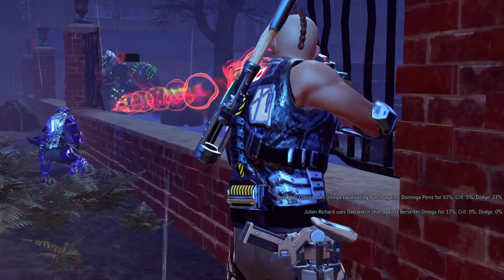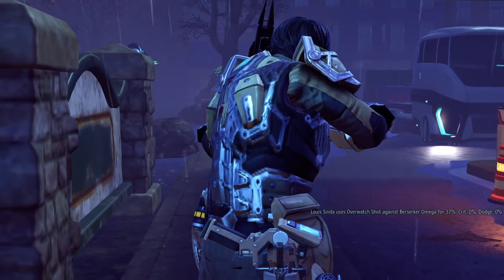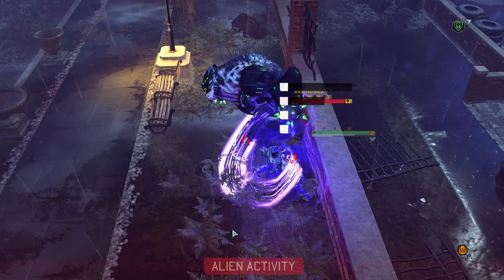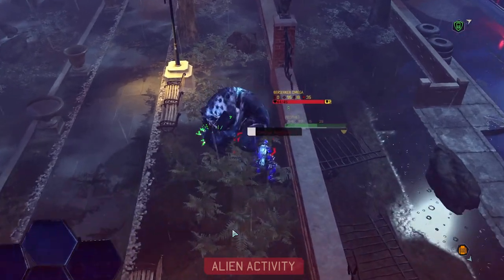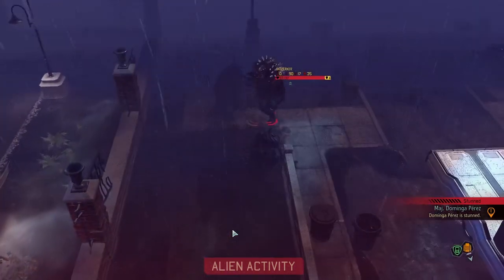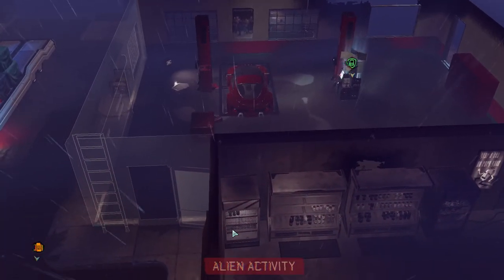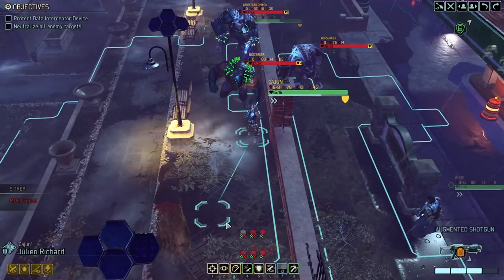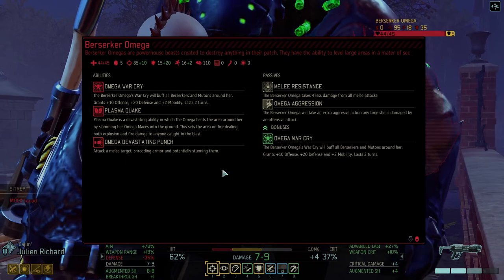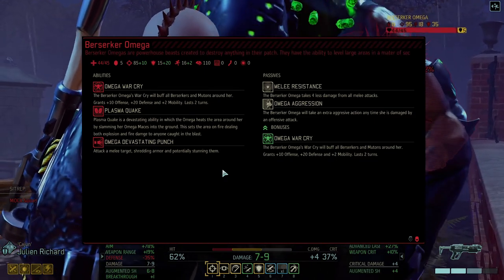Oh, this scares the crap out of me. Missed. Adjusting sights. Oh crap — Blade Storm, one damage. Mega aggression — the pain is real. Berserker Omega — Omega war cry: the berserker Omega's war cry will buff all berserkers and mutons around her, granting plus 10 defense, plus 20 defense, and plus 2 mobility, lasting 2 turns. Plasma quake is a devastating ability — the Omega heats the area around her by slamming her mega maces into the ground, setting the area on fire and doing explosion and fire damage.